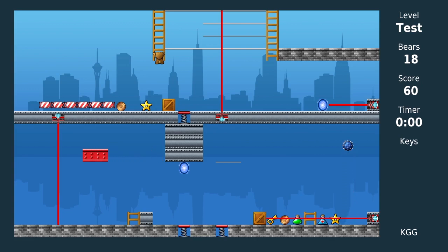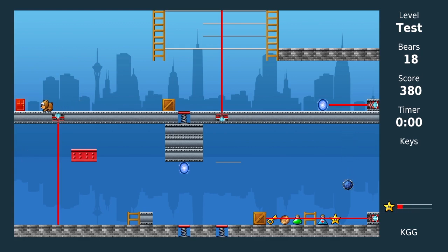One more thing we added to the game is bonus multipliers. If you pick one of those up, you'll have a limited amount of time where any candy or coins you pick up will be worth double. You can see the timer in the bottom right. I have 60 points right now — usually this coin is worth 100, but now it's worth 200. The same goes for all these candies as well, and once the timer runs out you're back to normal score.